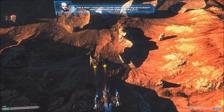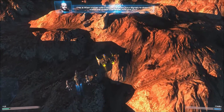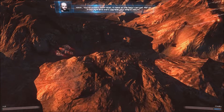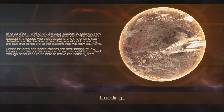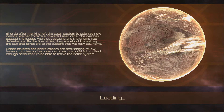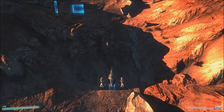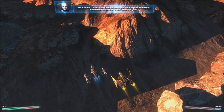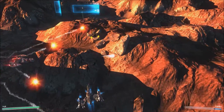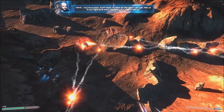This is Alan Volker with Colonial Defense — your signature doesn't match the RDF clan ships, who are you? You're a murk, huh? Well, I'll take all the help I can get. Help us in our fight and we'll upgrade your ship in turn.